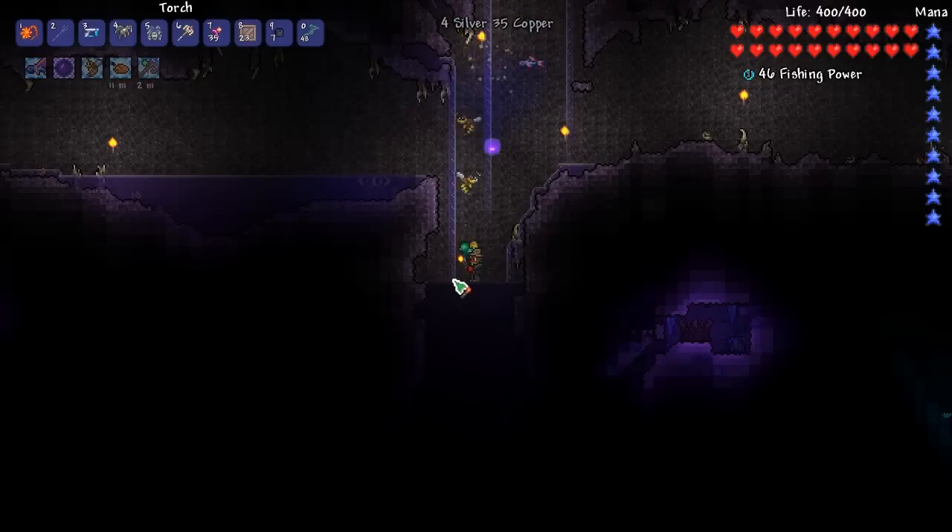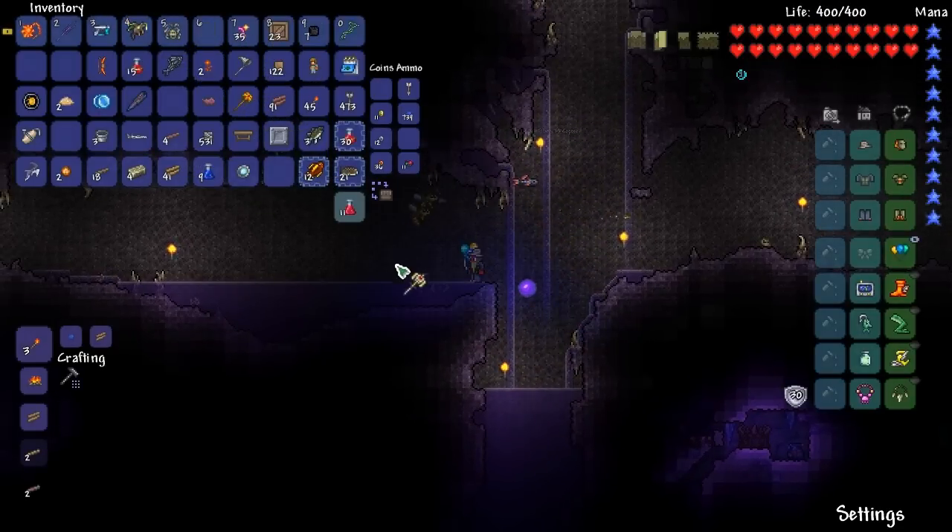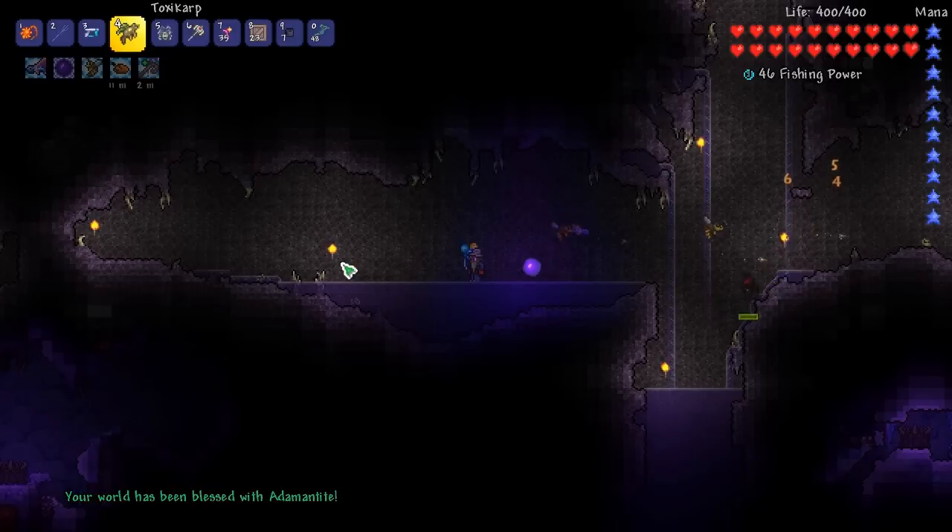Look at this — we already got like a good Hard Mode weapon. This thing is OP. My fishing level is like way too high. It just made it like a two or three cast and I got this Toxic Carp.